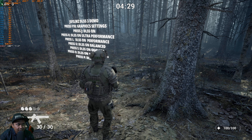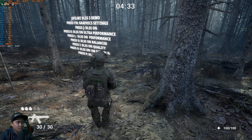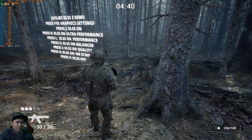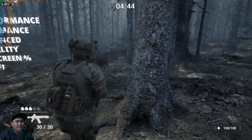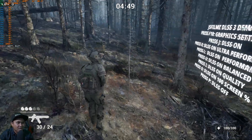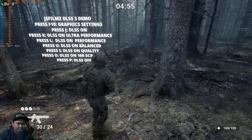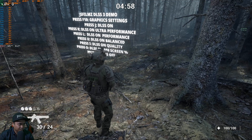Let's switch to L, which is performance mode. This is giving us 125 frames per second in performance mode — 4K, high settings. Look at these bark textures, man. This is bananas. This is most definitely playable. Again, it's doubling it.